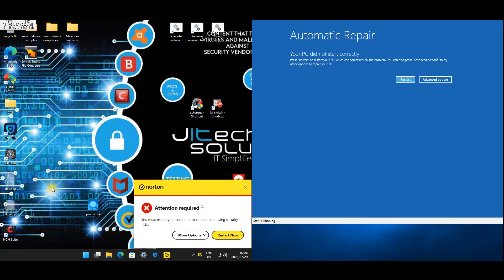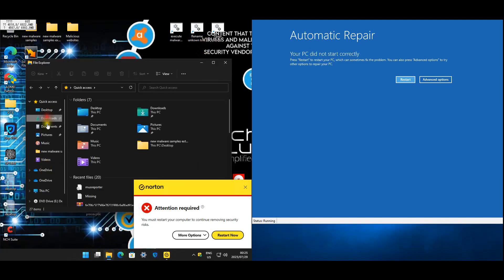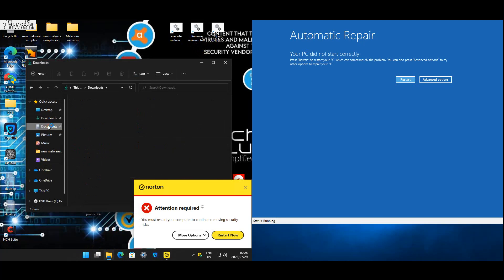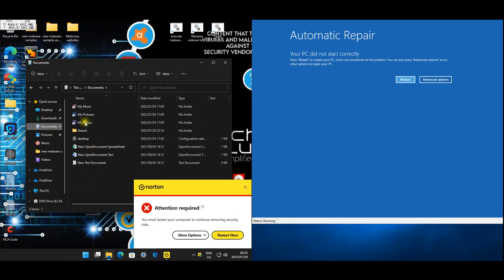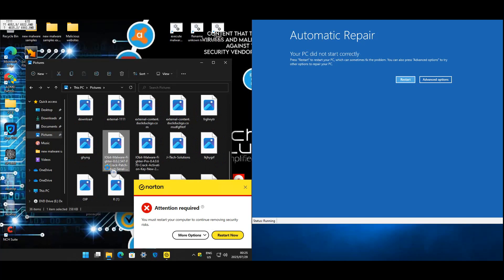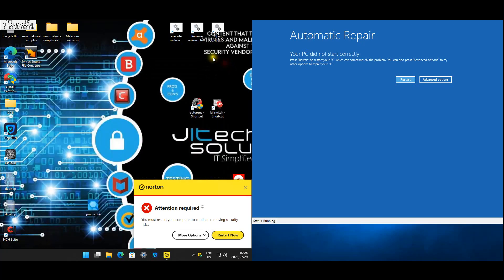Checking for ransomware - doesn't appear to be any. Downloaded files look okay, pictures are intact, got a couple of extra shortcuts, documents appear fine. Restarting Norton through the UI, and once it's done will update it and run a full scan.